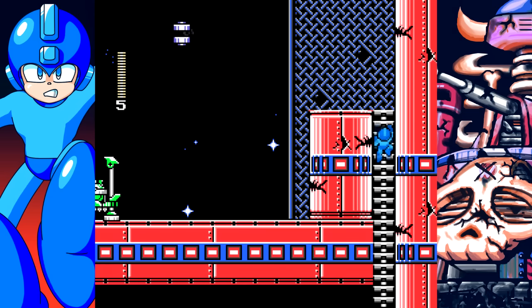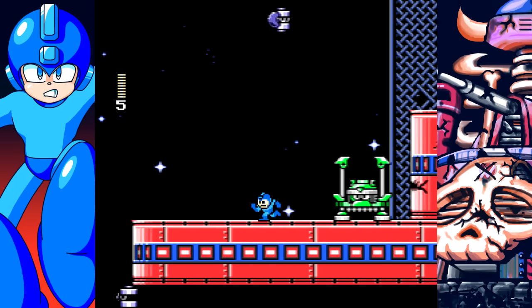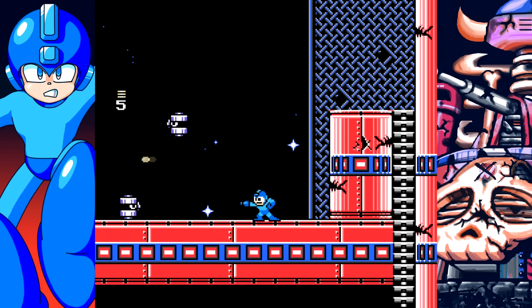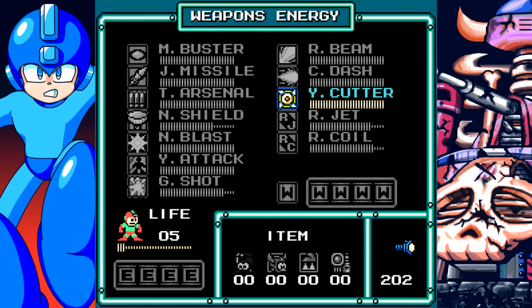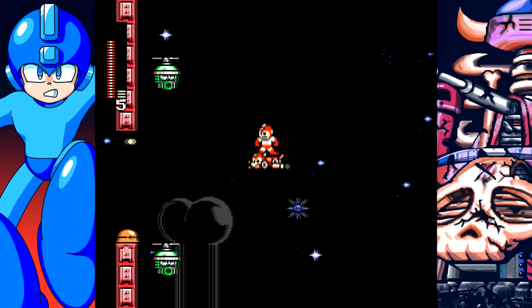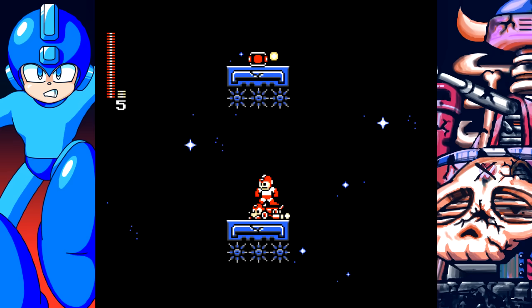This section of the level is actually meant to be like the Dark Needle stage in Mega Man 3, where you have to manage your weapon energy to cross the pit with Rush Jet. The thing is that in Unlimited you have weapon energy tanks, so I was trying to find a use for them.